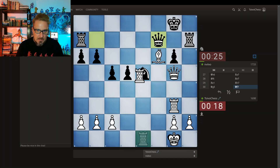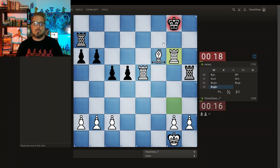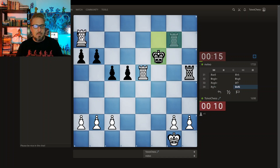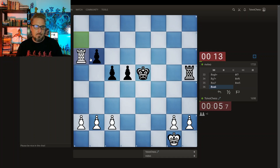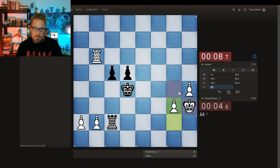30 seconds, 20 seconds — threatening to take here, now there's one less defender here. Pre-moving here, queen takes, rook takes with another check. And then what? Picking up this rook at least — but everything else is falling. Trying to win it in three moves here.